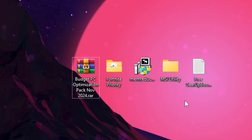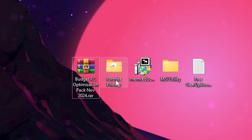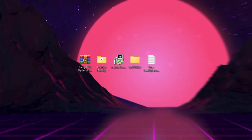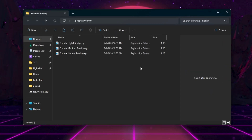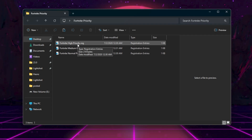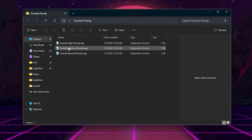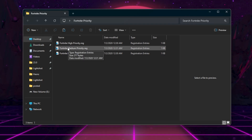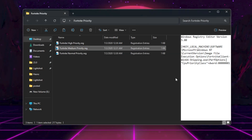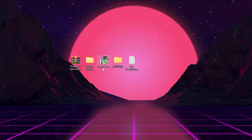Open the first folder — Fortnite Priority. Double-click it and follow the window. Use it according to your PC build; you can ask in the comments which file is best for your specs. I'm going with Fortnite Medium Priority. Double-click it, hit Yes, Yes again, then click OK. Close out of this folder.